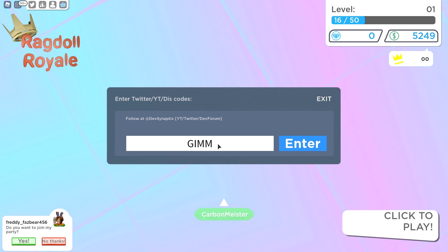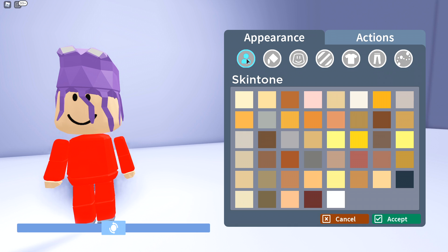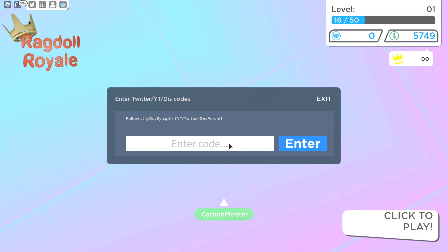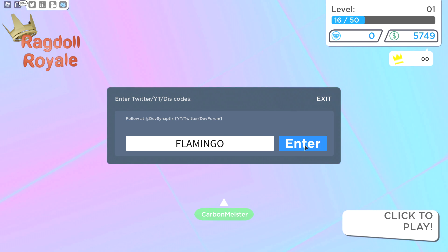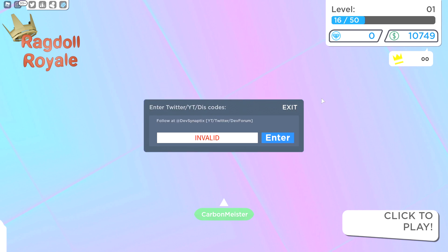Next on the list is 'Give Me Skins' — I tried it in caps but it said already used, so maybe it did change my money and I just didn't see it. The last code is 'flamingo,' listed on their Discord. There are a couple of other codes for content creators but I don't want to show those out of respect — people should watch their videos to get those codes. We are now sitting at 10,749, which is awesome.